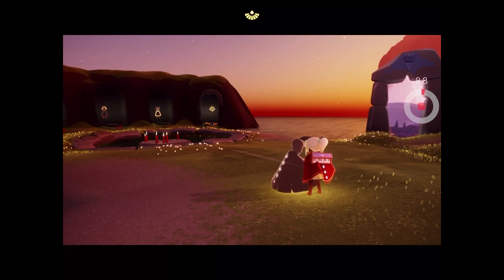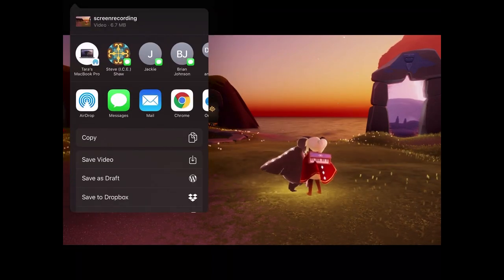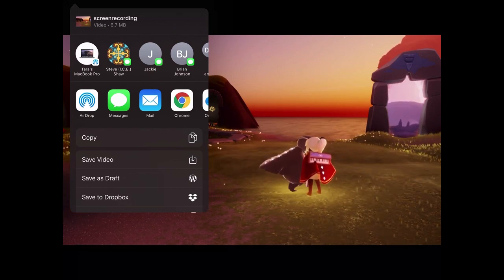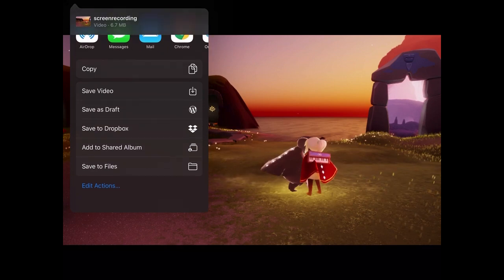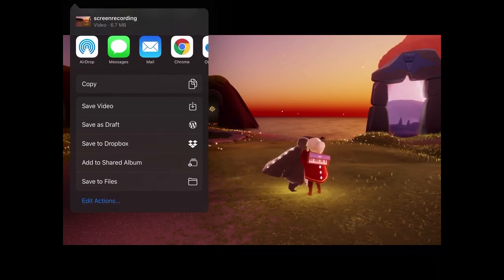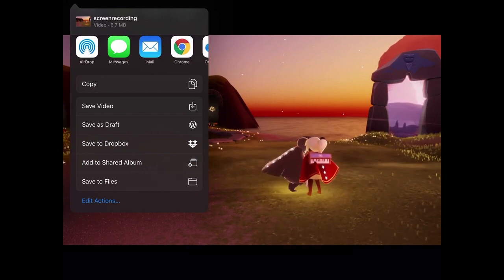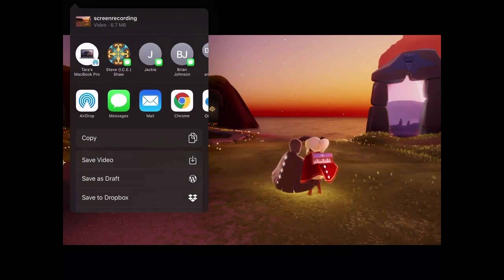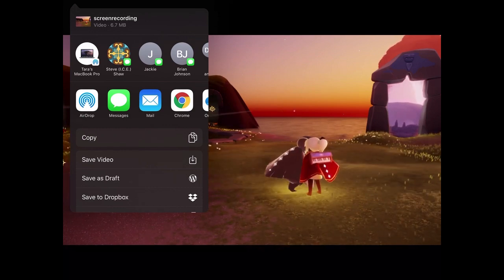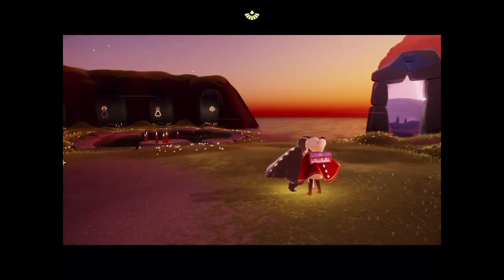You can do a search on your device for where it might be. I've had it happen where 'save video' stopped showing up, and so I had to save it to Dropbox, save to files, or somewhere else, and then go find it on my device. You want to go find it because you don't want to overwrite it, and it can be a bit of a hassle. But those are some hints and tips for how to work with videos and images that you take in the game. I hope that's helpful.